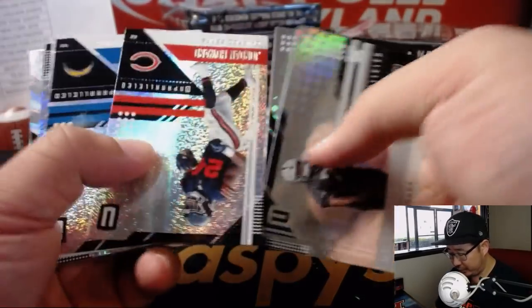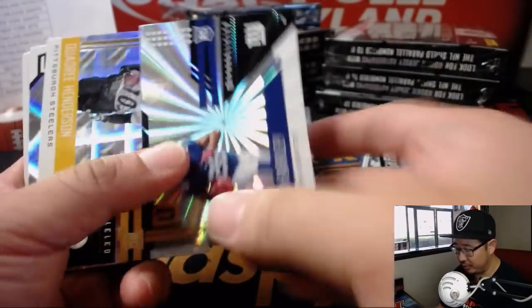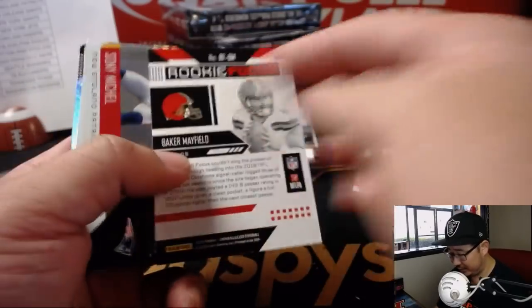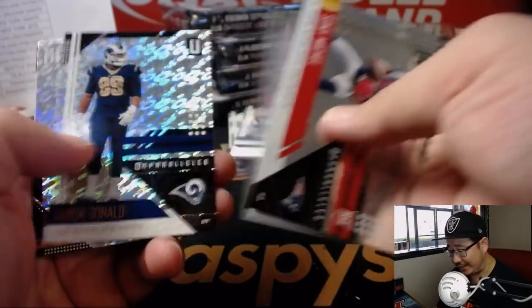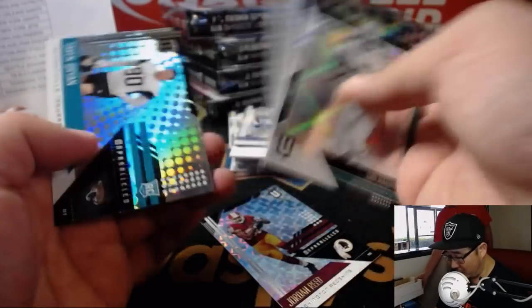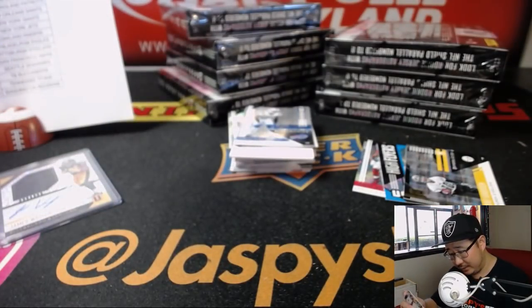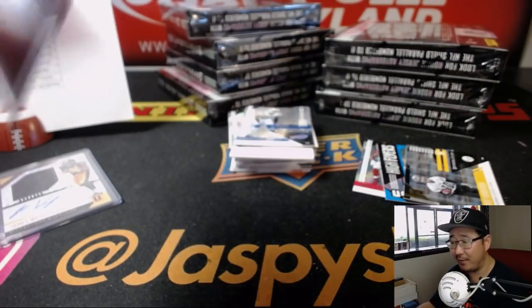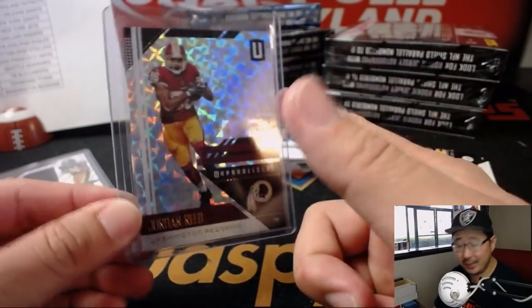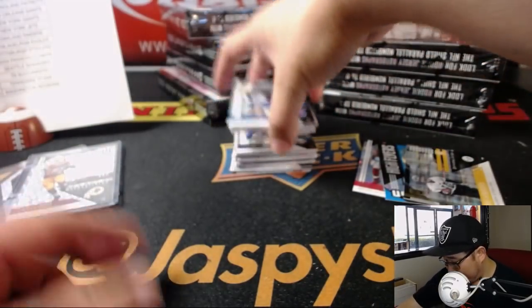Our shipping team, throughout the course of sorting, will also look on the backs as well, so in case I miss any numbered card, you'll be able to find it. A lot of checks and balances here, ladies and gentlemen, to make sure you get your stuff properly. Now, the lower-numbered ones — Jordan Reed, for example — it's out of 25, we'll sleeve and top-load right away. 10 out of 25 is an under. 24 out of 25. If he only stays healthy, that's a great fantasy pickup there too.